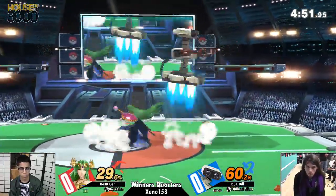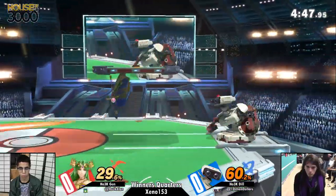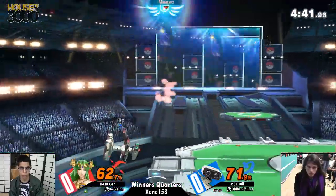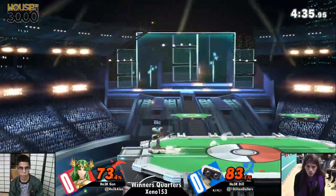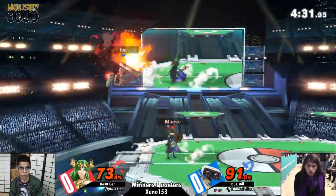Did you see where that gyro went? That's funny. I'm sure Dill can't do that on reaction, but it's good for stopping it — if he happens to do the auto reticle at the same time, that's a good way of stopping it. Wow, neutral air hits from the bottom. Anyway, Dill is doing an excellent job just rolling up the momentum now.